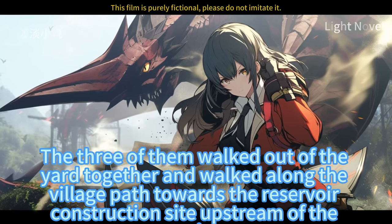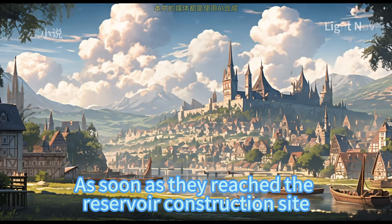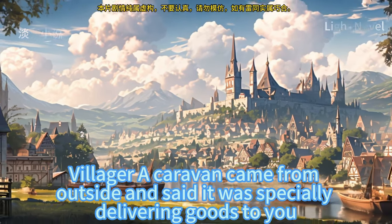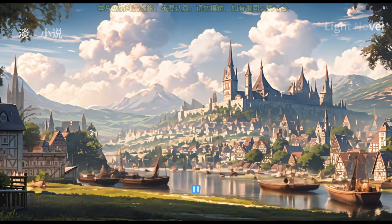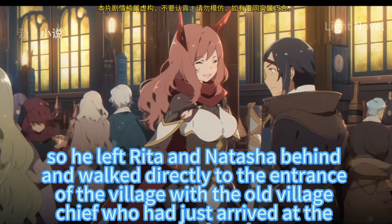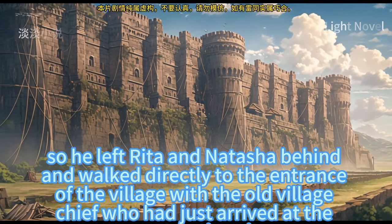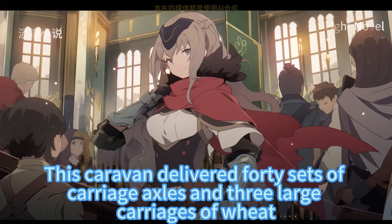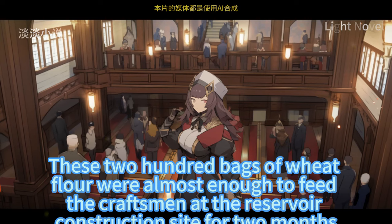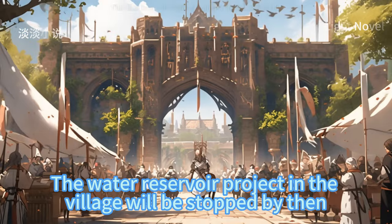As soon as they reached the reservoir construction site, they were stopped by a young man from the village who said a caravan had come from outside delivering goods specially for Sertak. Sertak didn't have time to look at the construction site, so he left Rita and Natasha behind and walked directly to the entrance of the village with the old village chief. This caravan delivered 40 sets of carriage axles and three large carriages of wheat — 200 bags of wheat flour, almost enough to feed the craftsmen at the reservoir construction site for two months. It was expected to snow in two months, and the reservoir project would be stopped by then.